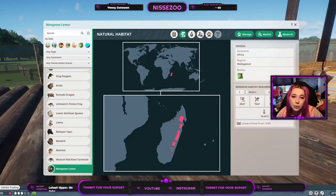They live from 14 to 42 degrees Celsius. You need a grade 4 climbproof fence, which is at least 9 feet 9, and that is just around 3 meters.